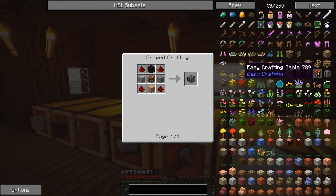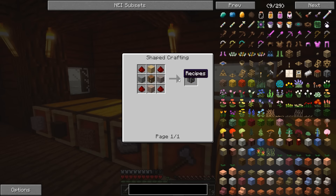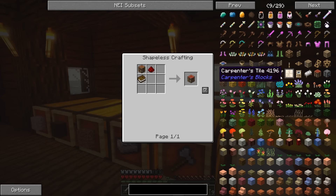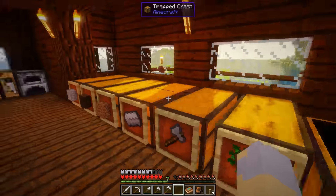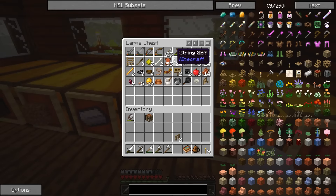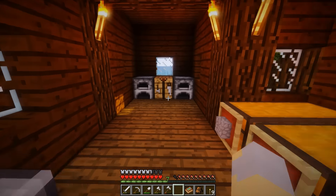There are a couple things I'm going to need: a crafting table, a little redstone, and a book. I don't think I actually have a book, but I think I can make one. Yeah, I've got sugarcane, so we're good to go.